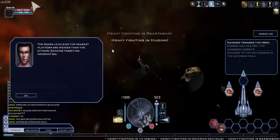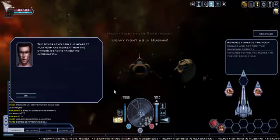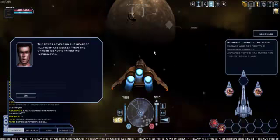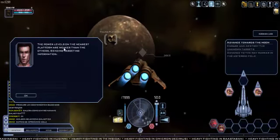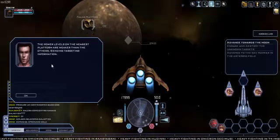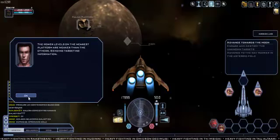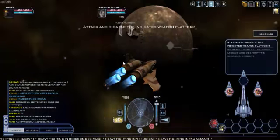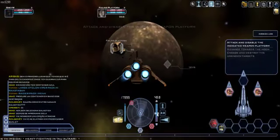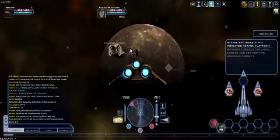Yeah, it's maliciously attacking your computer — maliciously, within the list. Make sure that it's malicious. The power levels on the nearest platform are weaker than the others — bending target, sending target information. Pretty sure it's gonna make me destroy this thing because I've already actually went over here and destroyed this thing yesterday.